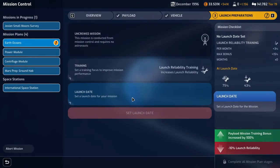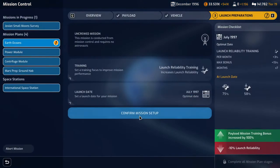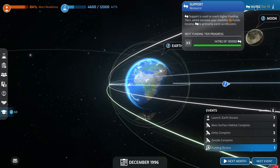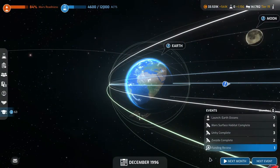Earth Oceans vehicle is complete. It is incredibly unreliable, so we're definitely going with launch reliability. We'll go in July to get the max. Funding review — we'll increase our funding tier from 867,000 a month to 918,000 a month. That's not bad.